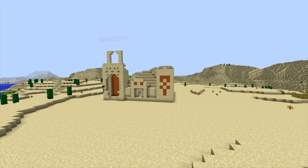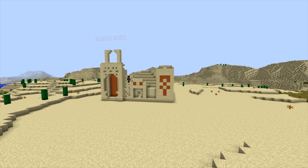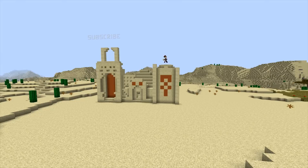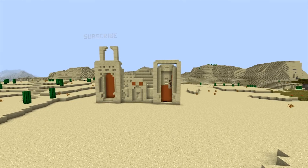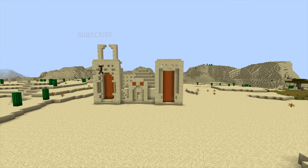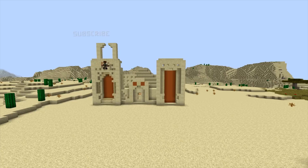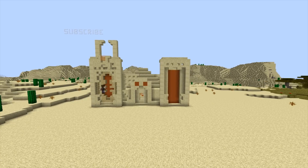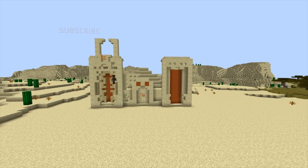The first step in this transformation is actually quite important. Notice how the desert temple walls are just purely flat — we do need to add some depth to this build, and to do this I'm going to add three extra layers to the walls. We're going to be adding some orange stained clay to stick to the original design, then some birch wood and sandstone for extra detailing.